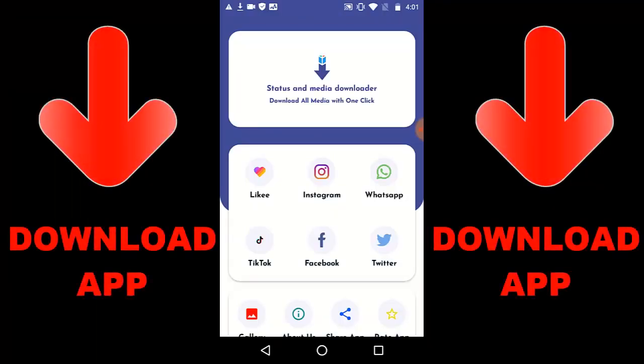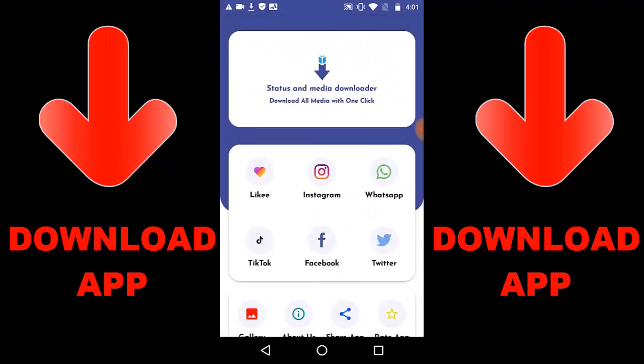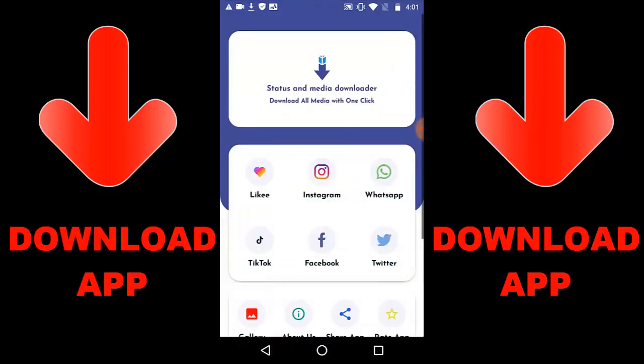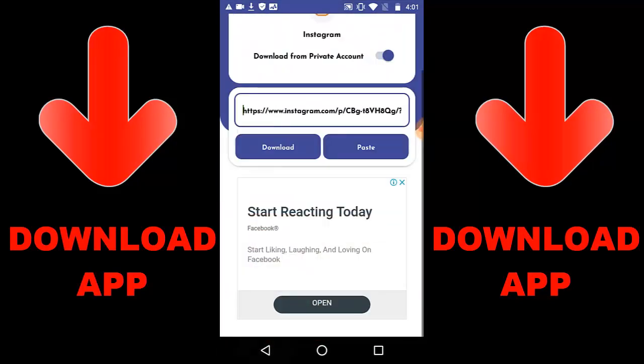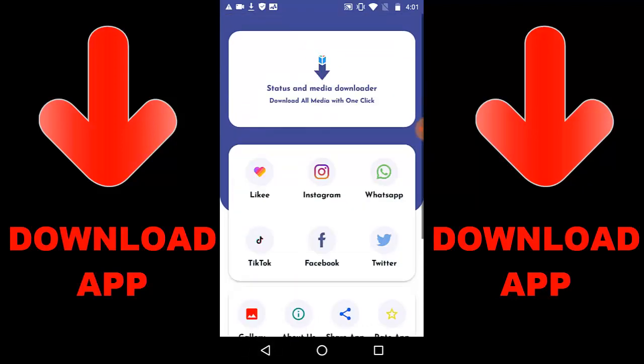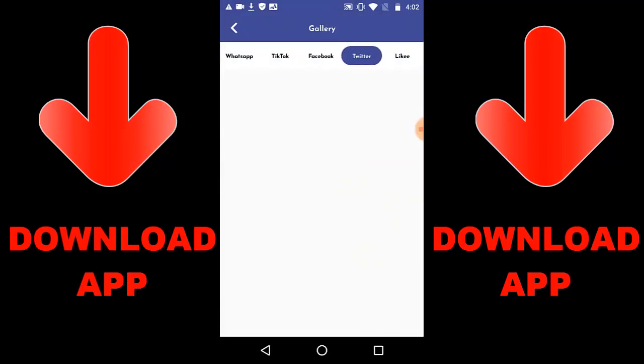Alright guys, check out this new app that is trending — it's called Status and Media Downloader. You can download all media with one click, so you can download from Likey, Instagram, WhatsApp, TikTok, Facebook, and Twitter — videos or images with just one click. All you have to do is get a link, paste the link in, and press download. If it's from Instagram, I have a link ready — just press download and the video downloads. Then once downloaded, go to gallery to check everything you downloaded.